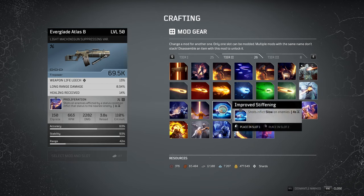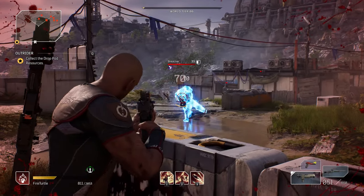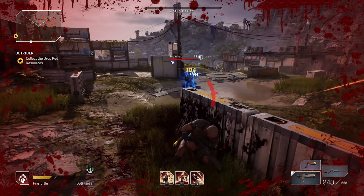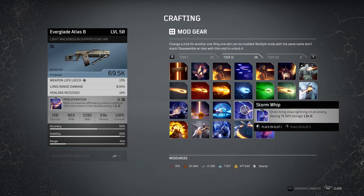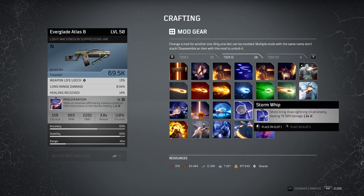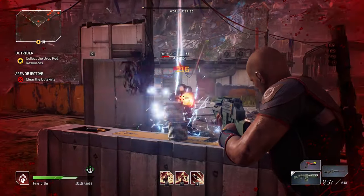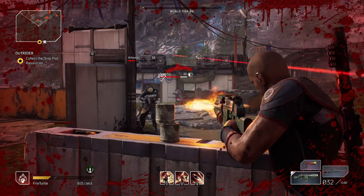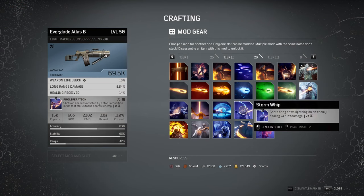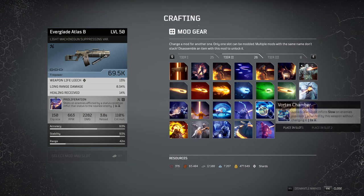Next, improved stiffening. Shots inflict slow on enemies, with a 4 second cooldown. It's quite good because the slow lasts about 4 seconds, so you can keep an enemy consistently slowed when focusing a single target. Next, storm whip. It's very similar to claymore but with less damage and only a 2 second cooldown. Shots bring down lightning on an enemy dealing 74,000 damage. Comparing the two over 4 seconds of consistent fire, storm whip gives slightly more DPS than claymore.